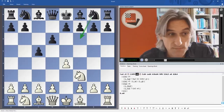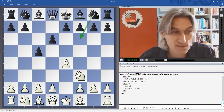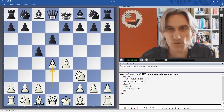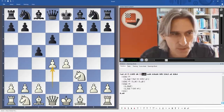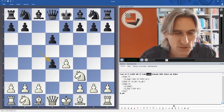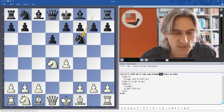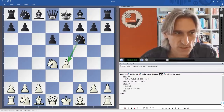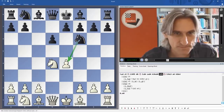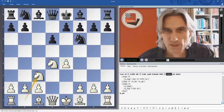Now white has many moves here — you can play bishop c4, bishop b5 check, knight c3, g3, or c3 — but d4 is the so-called open Sicilian, and it's the most popular move. Now black has to take that pawn, but that's the point: we knock out one of white's center pawns. And now we're ready to play knight f6 to attack the e-pawn, and white defends it.